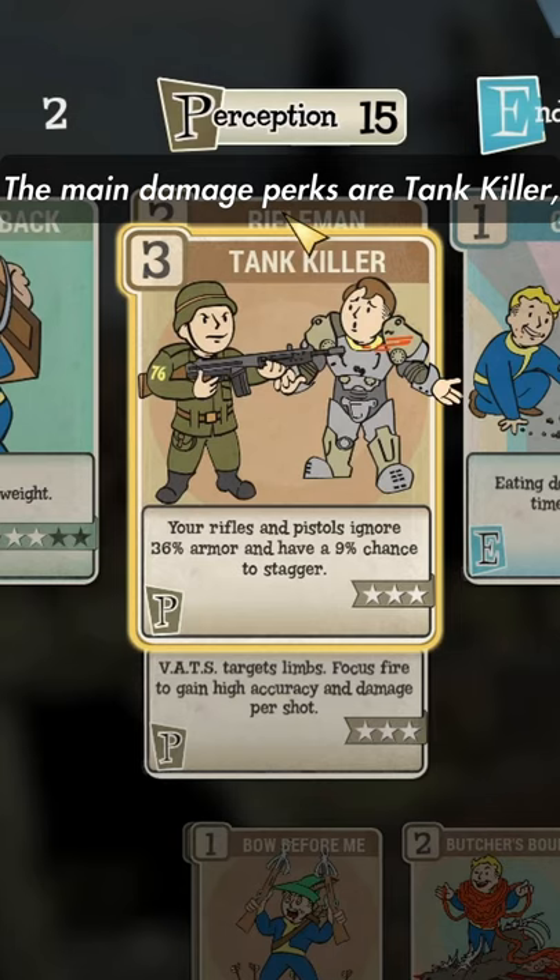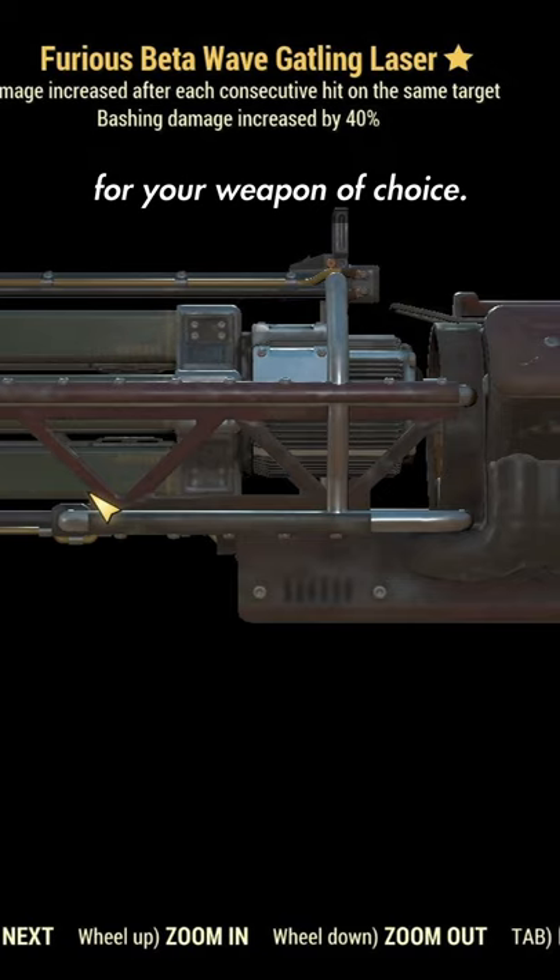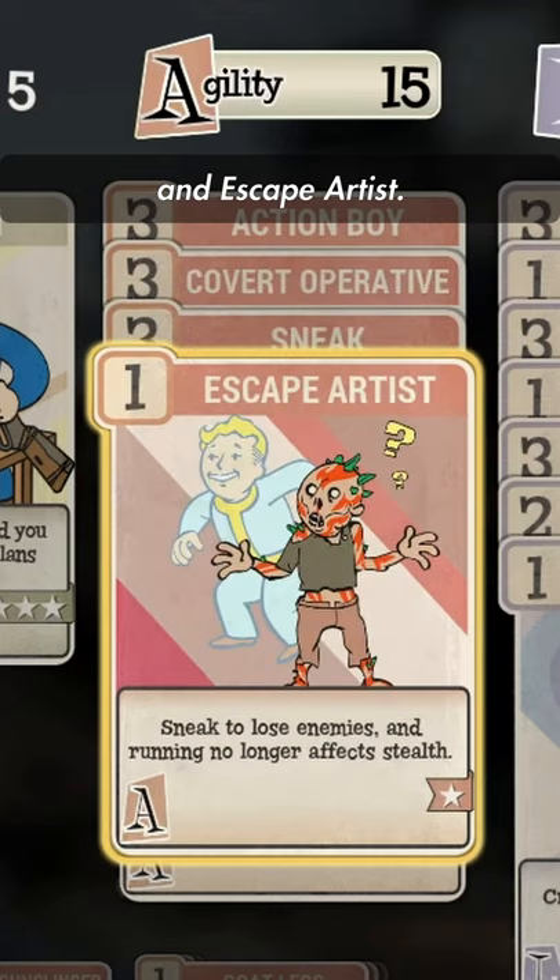The main damage perks are Tank Killer, Adrenaline, and Bloody Mess. You can change out the rifle perks for your weapon of choice. The main stealth perks are Covert Operative, Sneak, and Escape Artist.